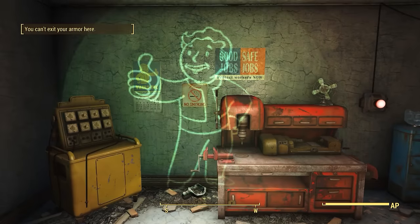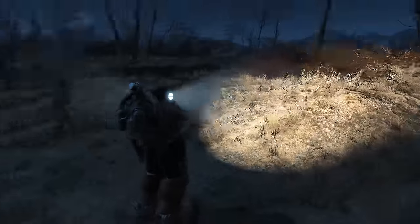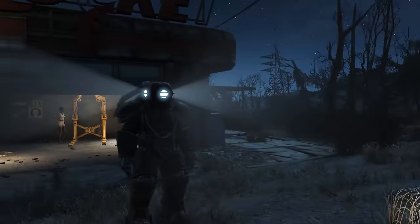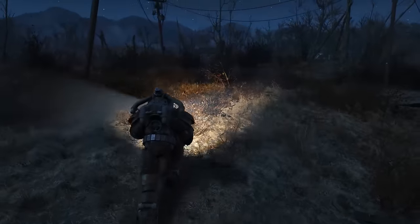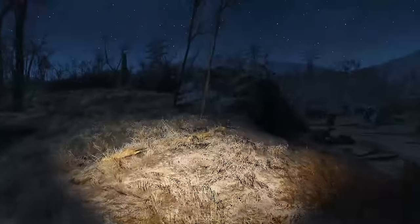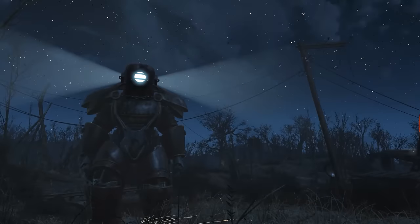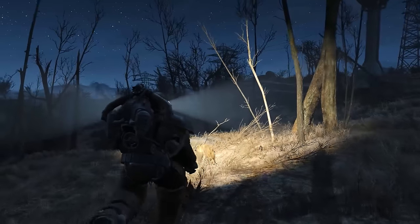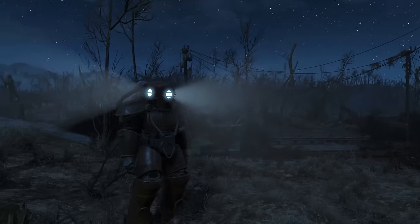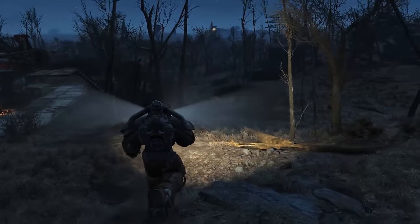Now let me show you the last headlamp, which is probably the most practical. Here we have the bright headlamp. Although it's not the yellow from Bioshock like the other ones, I think this one does look the nicest and it's probably the most practical as far as seeing in the night goes. You get a seriously bright light there. I would put this on your companions' power armor, because you will never lose them — you can see these headlamps from pretty far away. They do glow quite a lot.